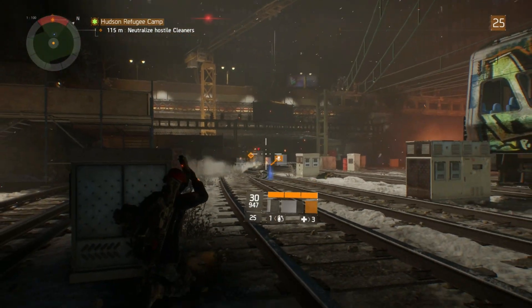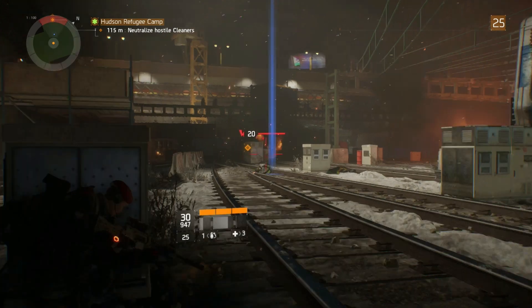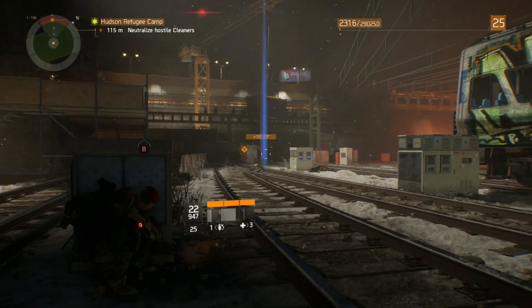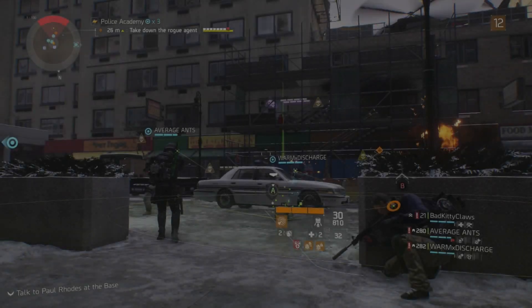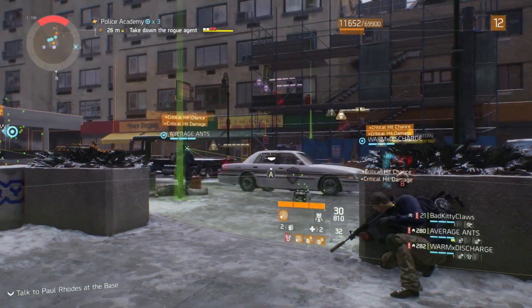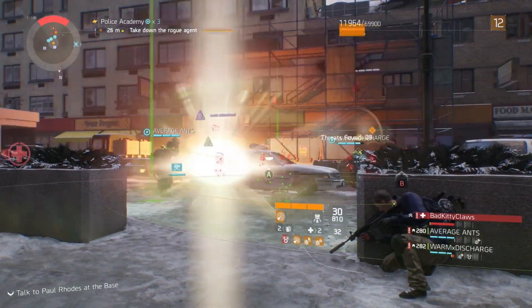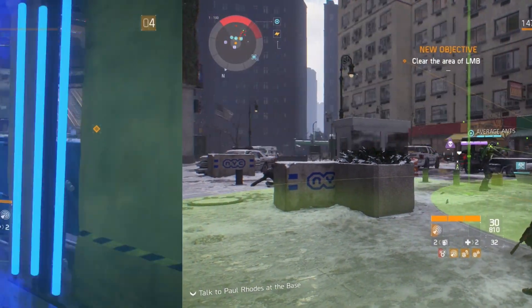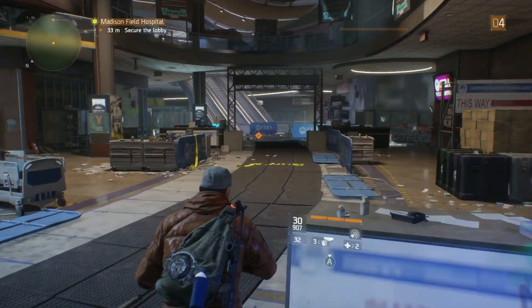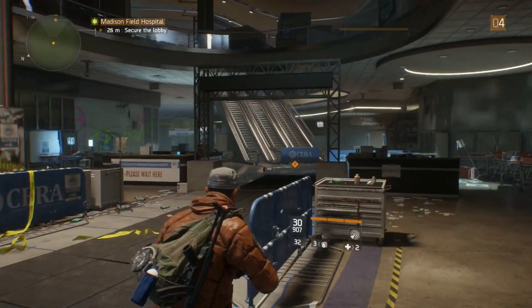First of all, there are really two main ways to go with The Division at this point. Start off with a fresh character, get through the first couple of tutorial missions, and then with the help of a friend who is already through to the endgame, level as quickly as possible by selecting hard missions and getting your friend to do all the killing. You'll get to level 30 and the endgame very quickly. However, the better way, in my opinion, is to get stuck into the story and level up at a normal pace.